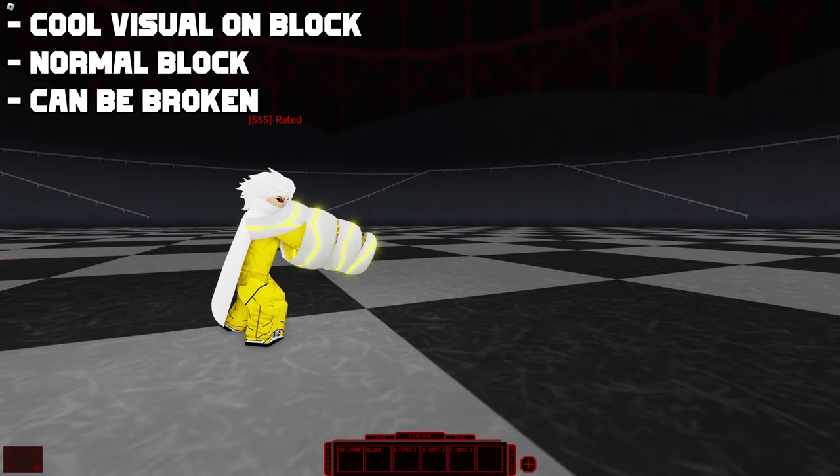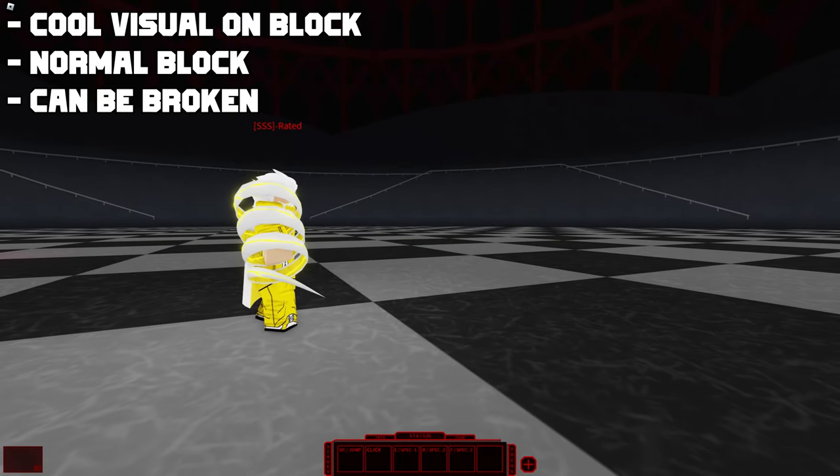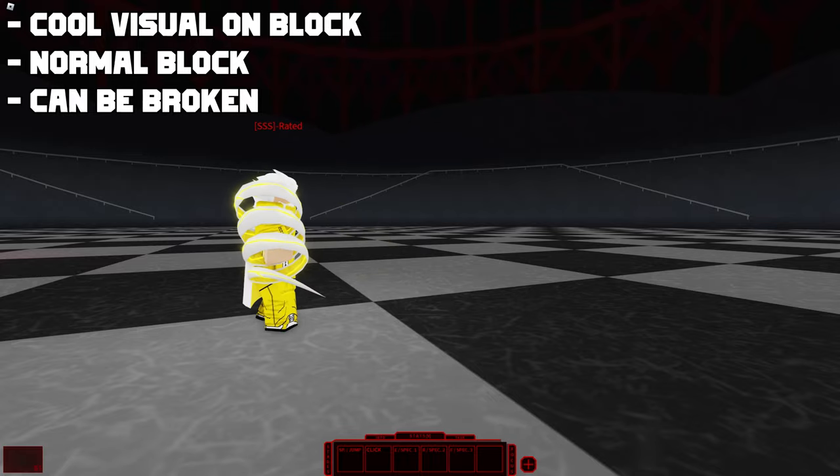Lastly, this is how the block animation looks like. You thicken or kind of stretch your kagane to create a barrier that acts like a shield. The block is normal and can be broken like most other blocks.